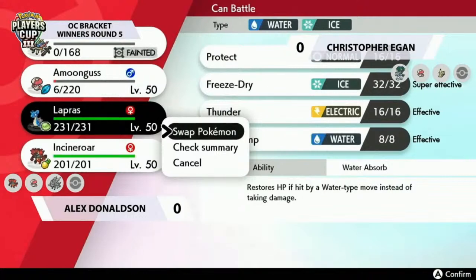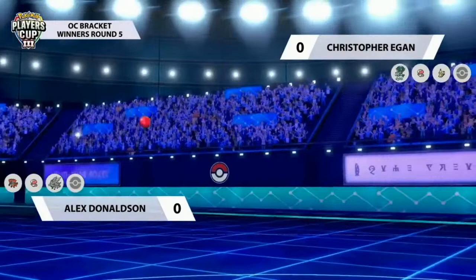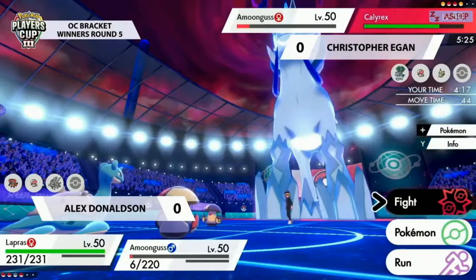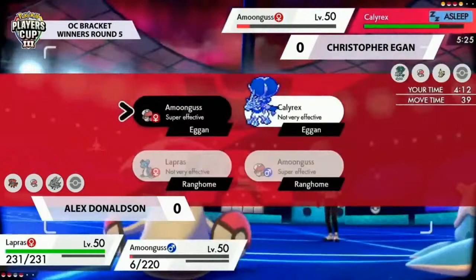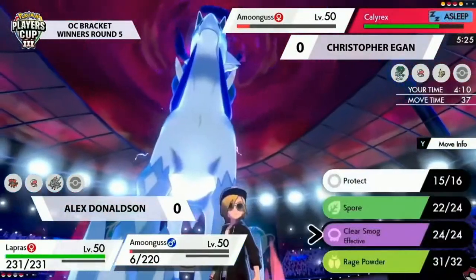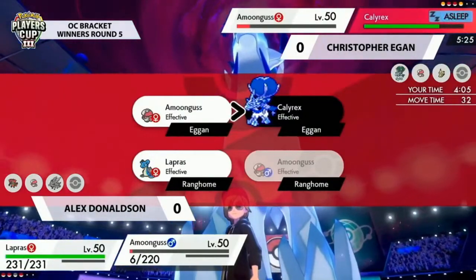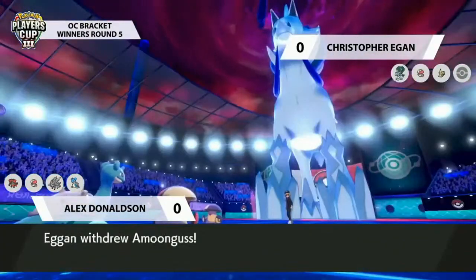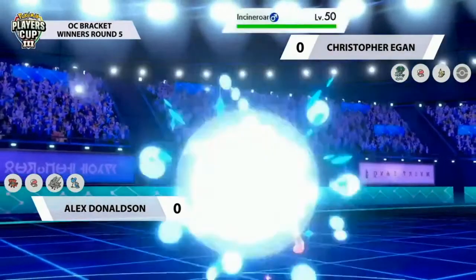The idea is: maybe you pick up a knockout, but now Mimikyu and Calyrex Ice are both asleep and haven't taken any sleep turns yet, and Amoonguss is so weakened. Alex brings out Lapras to get a lot of damage across the board. One thing I'm curious about is whether there's a Perish Song on this Lapras — but actually no Perish Song, which means you can't play towards that endgame. Alex has Clear Smog, which is really cool for dealing with Calyrex Ice.